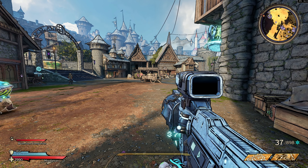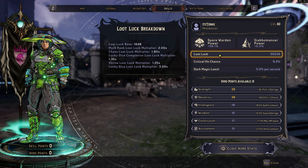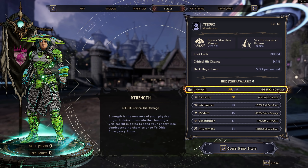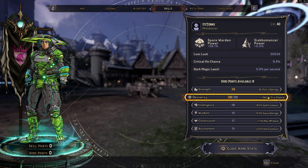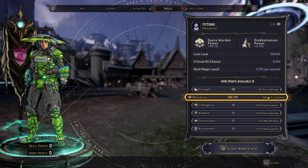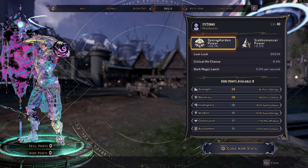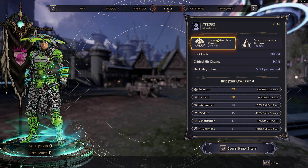We're going into our Hero Points first so I can explain a lot of this. We don't have any Stabomancer power because we don't really need it, though it does help if you have certain things that give Stabomancer power. We really want Play the Angles damage, which is what Spore Warden power provides at 59%. As for Hero Points, we are maxing out Strength and Dexterity. I know Dexterity is bugged, but there aren't many other benefits for this build other than Skill Cooldown Rate. The more damage you get with this build the better, because Spore Warden power will be your main source of Ricochet damage.